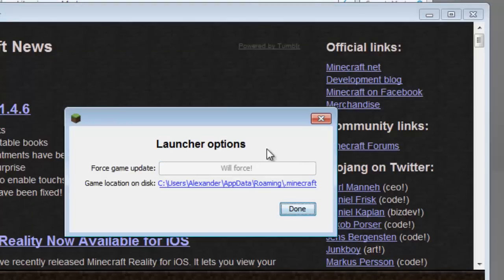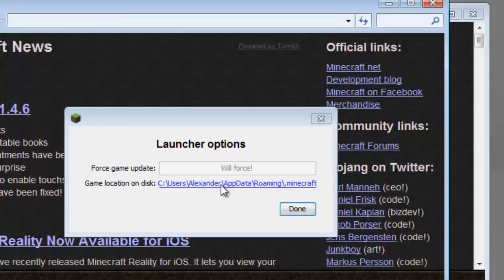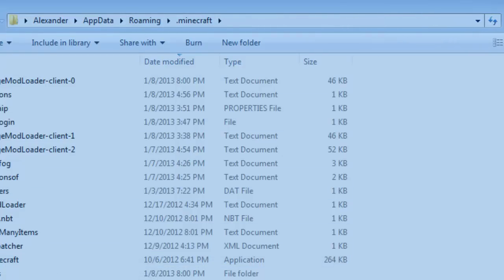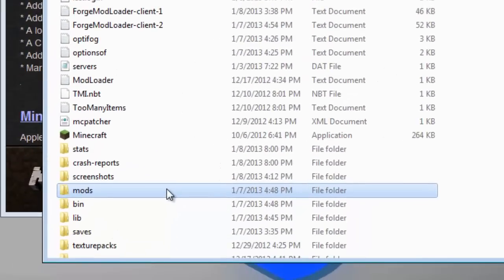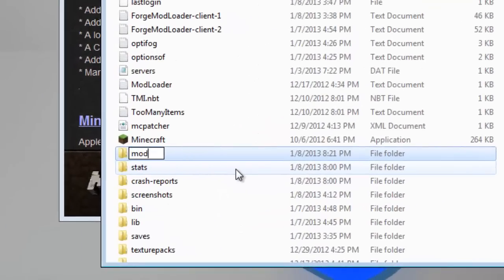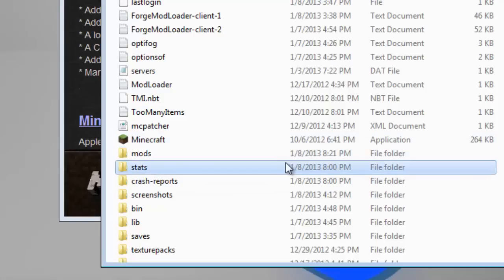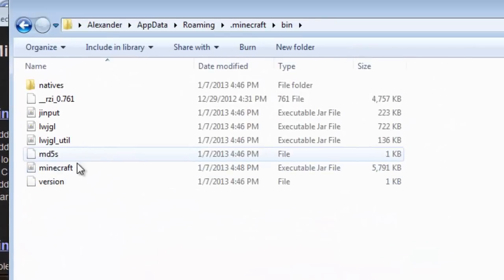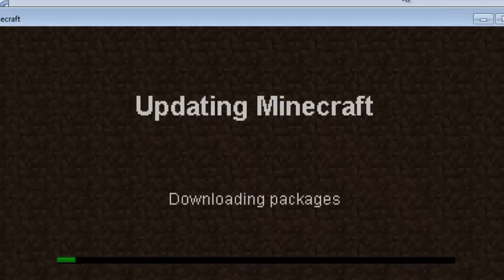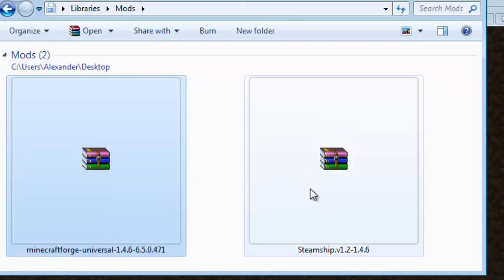To install, open your Minecraft game, go to Options, and hit Force Update — but before you exit, go to Game Location on Disk. It'll be highlighted in blue; click that and it'll take you to your .minecraft folder. Now you're going to have to make a mods folder. Go to the bin folder, then go back to your Minecraft game, press Done and login. In the meantime, open up Minecraft Forge — do not open the Steampunk mod, just open Minecraft Forge.